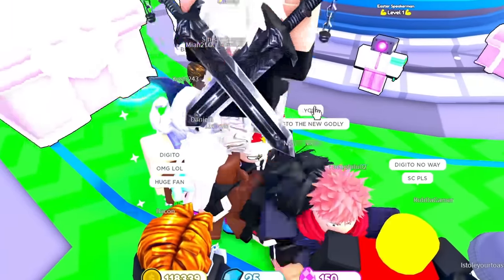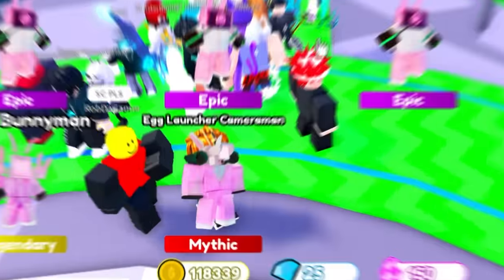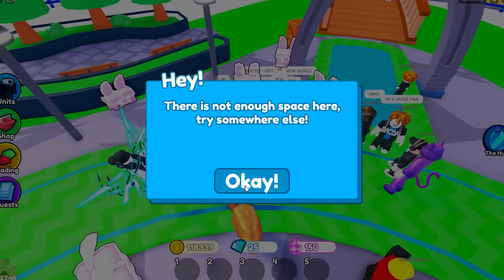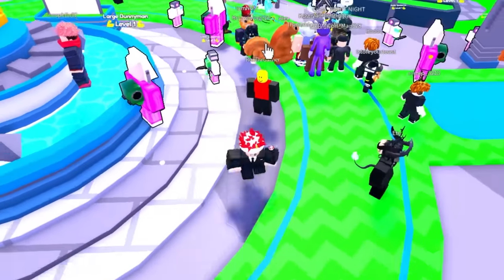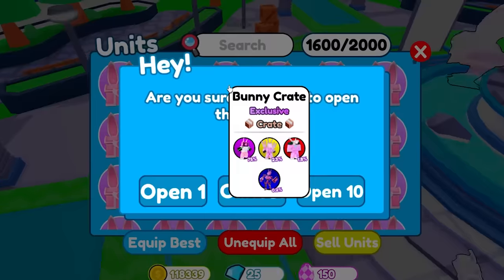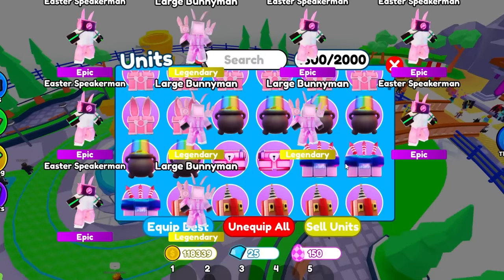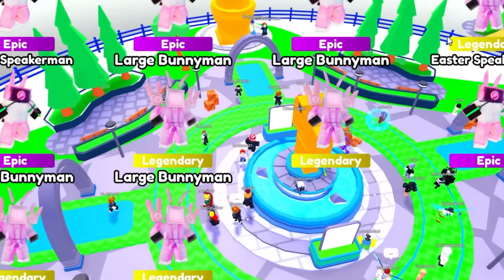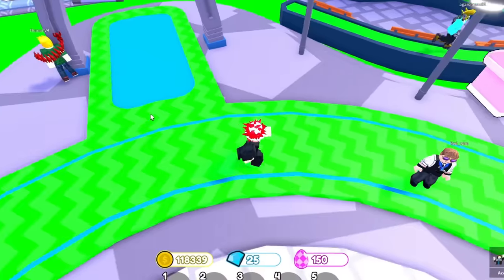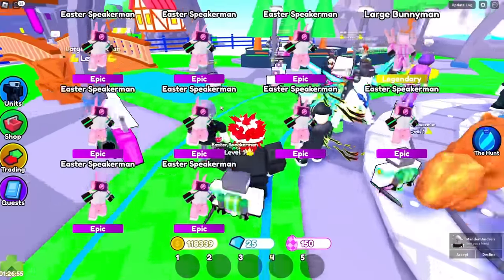Back to opening bunny crates. The big animations scare me — makes me think I'm about to get the titan. We got another mythic! The mythic rate is 1.8%, so maybe it's not as rare as I thought. Someone in chat says they got the new godly, but I feel like I can get it too. We got another mythic — we're going to have so many Easter mythics. The event crate timer isn't as long as I expected, so hopefully we can get the godly before it runs out. We've spent so much Robux already.